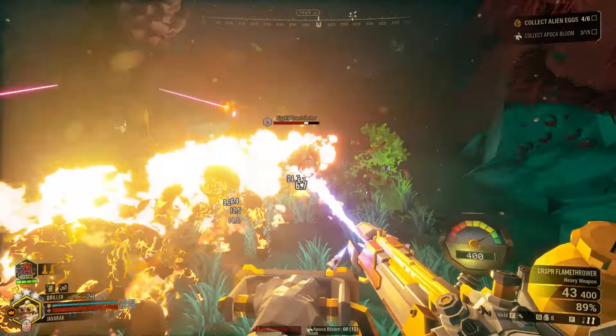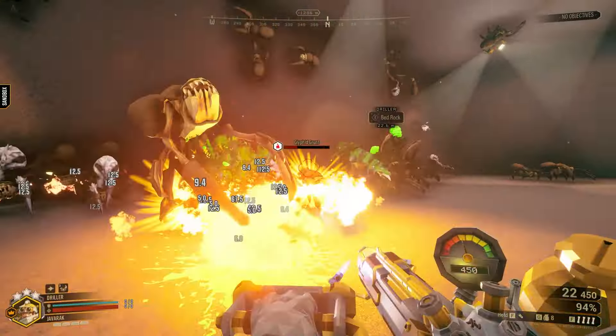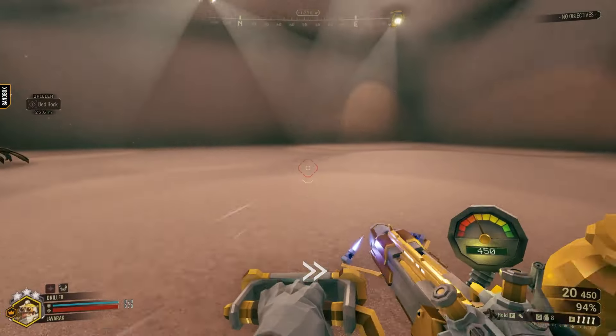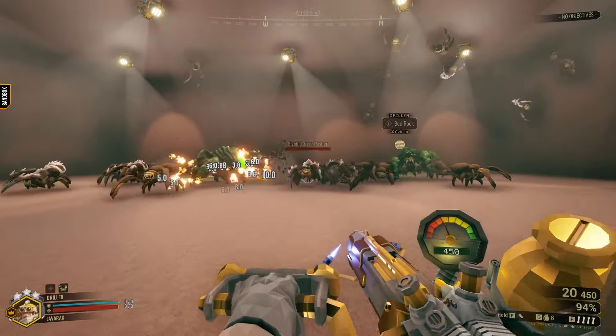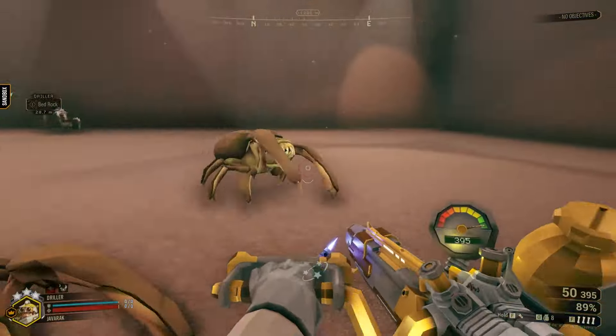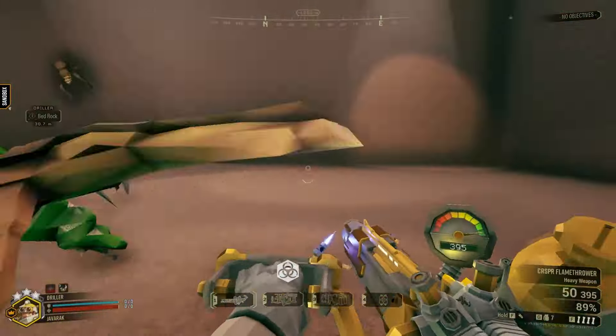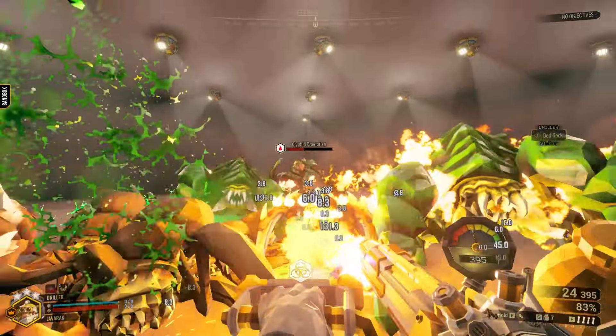In essence, you have the ability to use the flamethrower like you normally would, just with an additional ability added on top. That ability is doing insane burst damage compared to the damage over time that the flamethrower normally does. This build gives you the ability to use the flamethrower in significantly more various situations without making it too detrimental to use this ability in the first place.